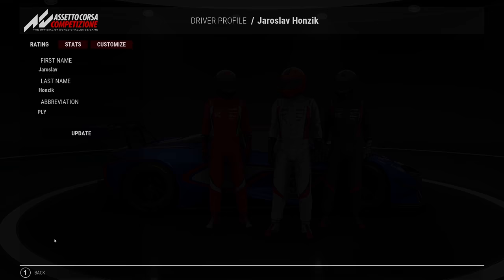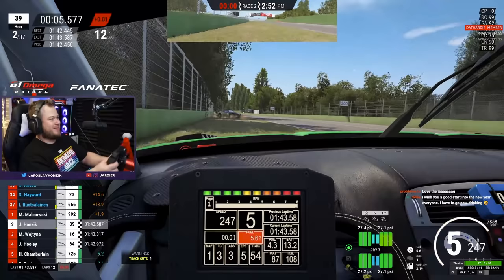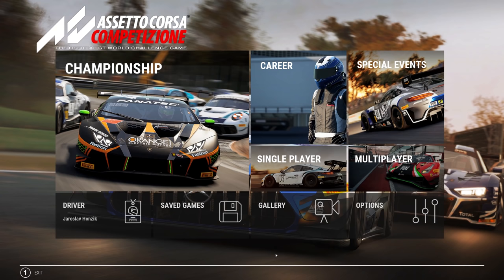The game has online statistics — car control, safety rating, how safe you are around other cars, and such. It was an amazing implementation at the beginning, but after two years nobody really cares anymore because it basically means nothing. The CP rating matters if you're going for the CP server, but otherwise it's mainly for bragging. If you race in the wet, your car control rating goes down regardless, so it doesn't really matter in the end.